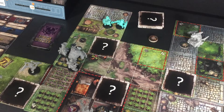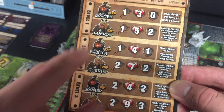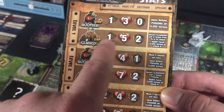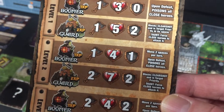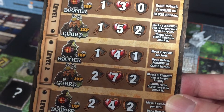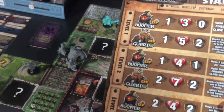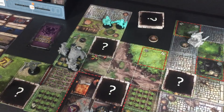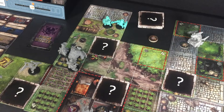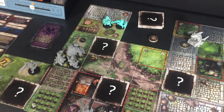Let me look at the guards. They're level one, have a lot of health, block two, only do one attack, but they block clear shot and are target priority in their space. So they will block line of sight for any ranged attacks and force close heroes to attack them first. Basically, we have to take out that guard before we can get to the grunts behind it.